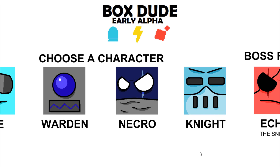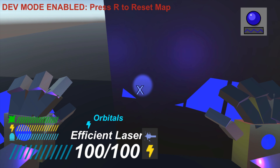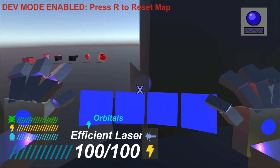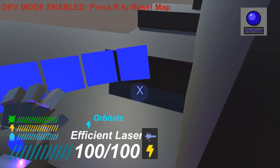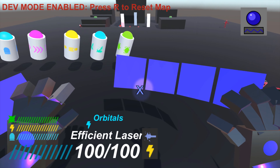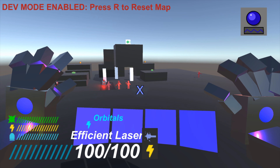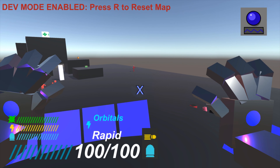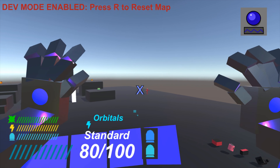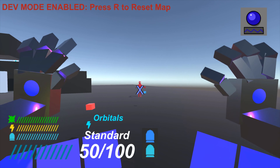Let's take a look at the Warden character. The first character was Ace. Now, on to Warden, who has these big... so this guy's like a tank, I think. By the way, this character is not the same as the Warden that's in DOF as the boss — these are two separate things. This guy's a giant robot. The Warden in DOF is made by a friend of mine.